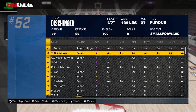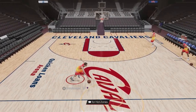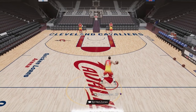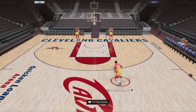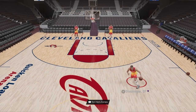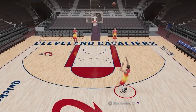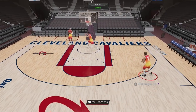Let me get to shooting and show y'all what his animations look like. This card is better than T-Mac. He can dribble — he has Steve Francis size-up, John Wall size-up escape, and Curry size-up escape. So you can go from Curry to Steve Francis combos. Just a little hesitation into the Curry, then snatch into the Steve Francis. And his shot — this is what separates him. He has the fastest release in the game.